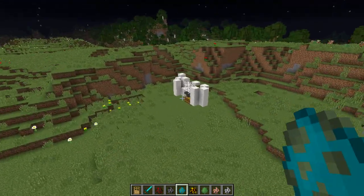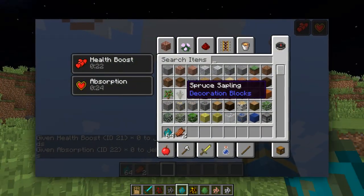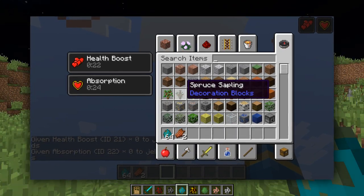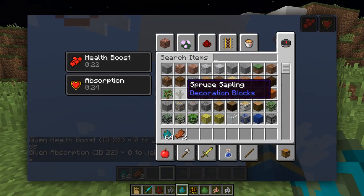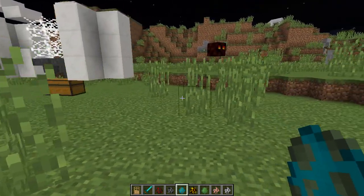There's also been a change to some of these status effect icons — two of them. Absorption and Health Boost now have separate looking icons, as you can see in this screenshot, courtesy of Redstone Helper on Reddit. Thank you for the screenshot. You can now see the difference between Health Boost and Absorption at a glance.